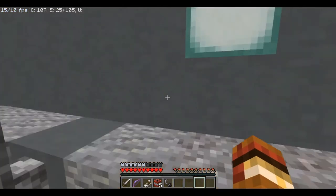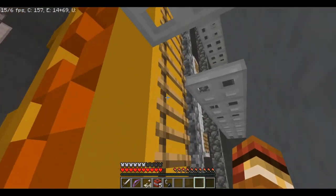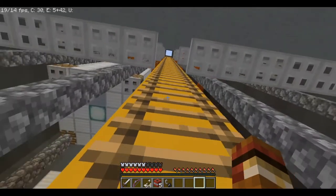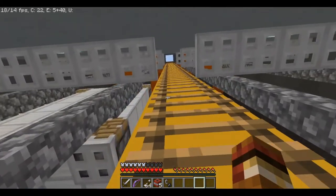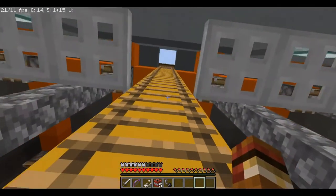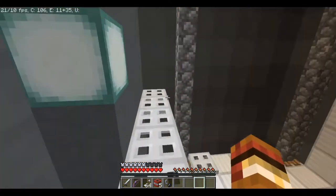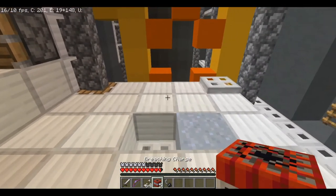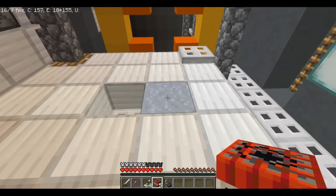So last time we stopped, we were in this part of the base where we were supposed to go collect the drive. I was looking around so when I started recording there wouldn't be any confusion. What we were supposed to do is go up here, jump down here, and use this TNT recharging charge.